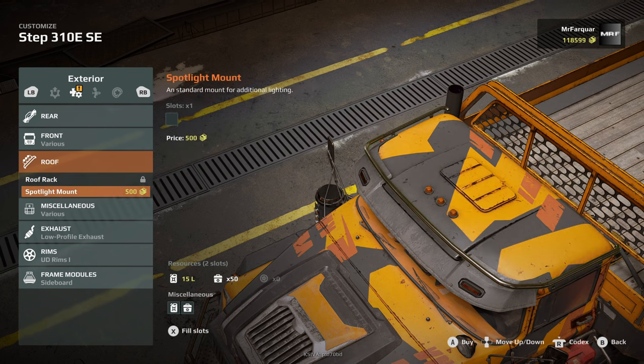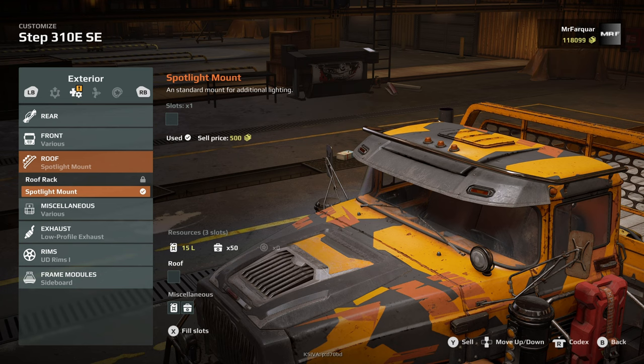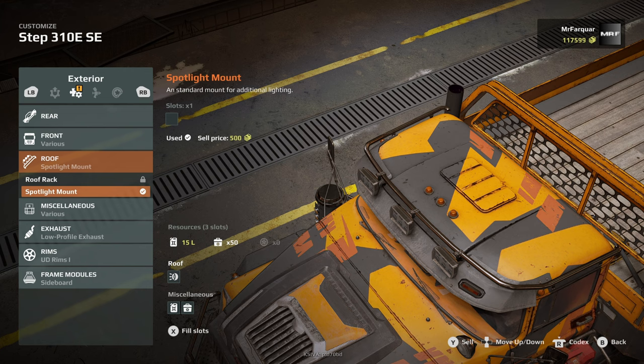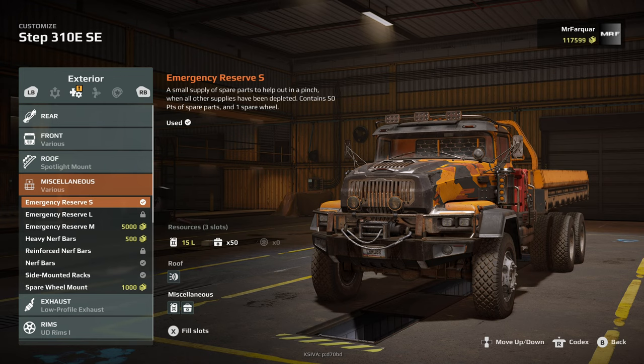On the roof we've got a spotlight mount on. We can't have both. Got a comment by Misha in a previous video a few days back — about when you add or change suspension, you lose all your add-ons. Everything resets and gets taken off, so you have to remember to do that.